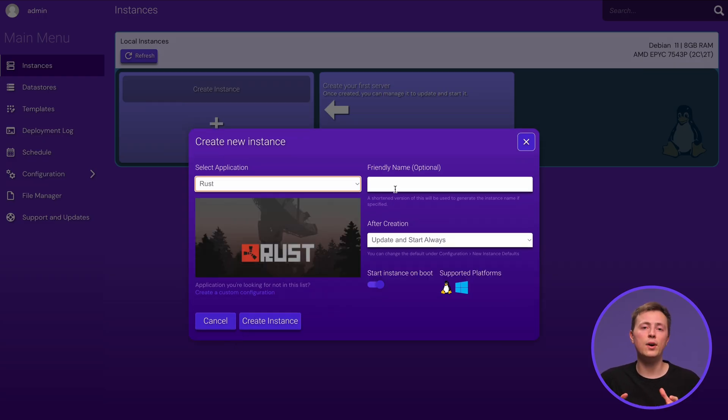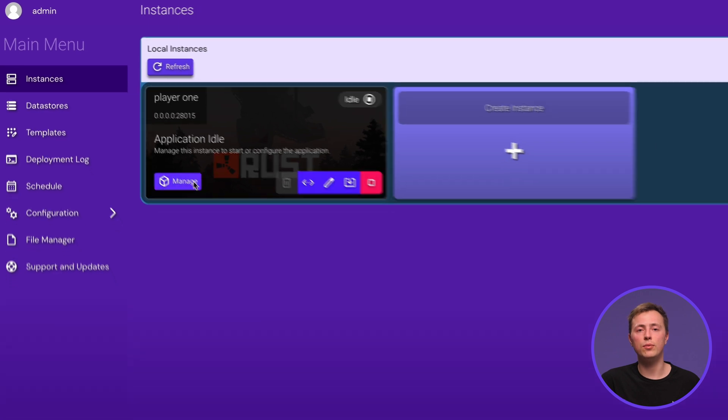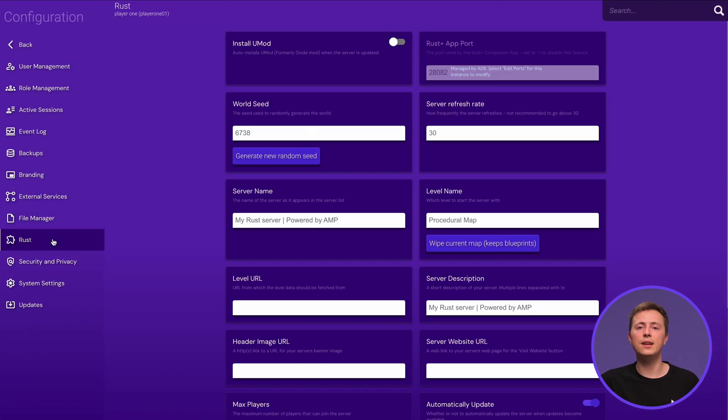Then give it a name if you want, set how you want it to start after installing, and finish by clicking Create Instance. Once that is done, hit Manage to open your Rust server's directory. Now click the Configuration menu and select Rust.